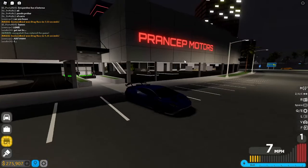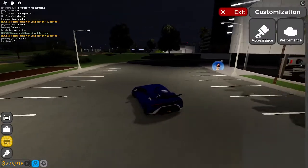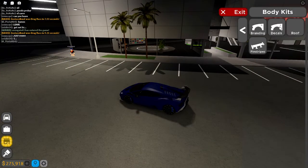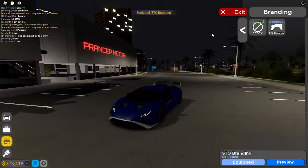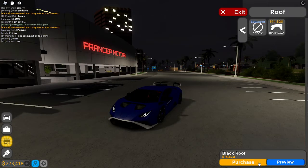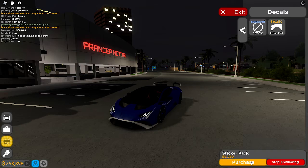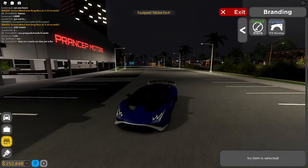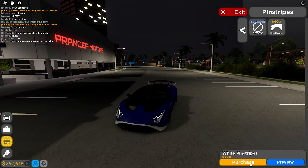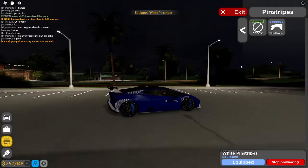Some of you guys cannot do this, but I can — you have to have the bypass pass to do this. Right now I'm going to go to body kits and add this right here — the STO symbol — and then I'm also going to add the roof. Then I'm also going to add this, which looks really nice. Oh my god, that looks sick. I'm going to keep this and add this — it's $600. That looks so sick, I'm keeping this for sure.